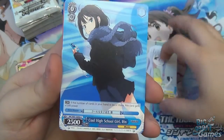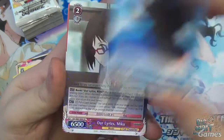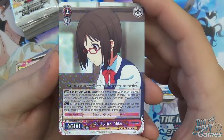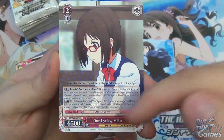Tsukuhoshi. Then we have High School Girl Rin. And then Our Lyrics Miku — not the Rina sadly, but it's still another Our Lyrics. This one also bonds with Our Lyrics Rina, and you can do the same ability: put a card named Our Lyrics Rina from your stage and this card into your memory to get a Miku Niakawa.